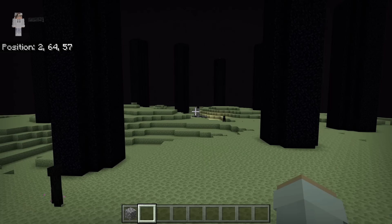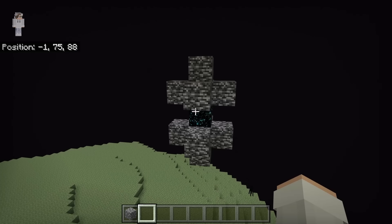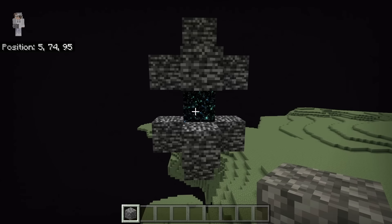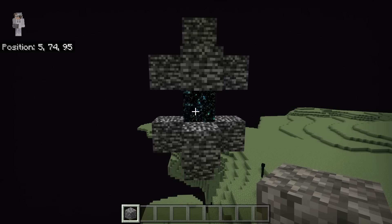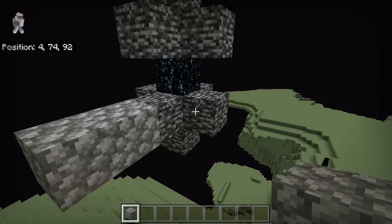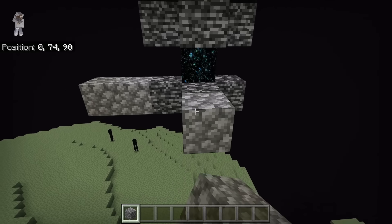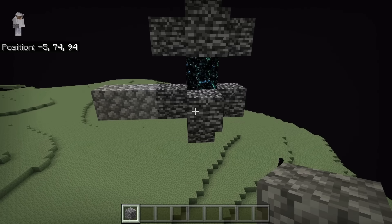The first step is to go to the End dimension. Once you're in the End, go over to an End gateway. By the way, if you do not have any End gateways, make sure you have killed the Ender Dragon. Once you have chosen the End gateway where you want to make this Gravity Block Duper, place two solid blocks on one side of it, then go to another side and place two blocks there, then go to another side and place two blocks there as well.